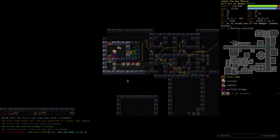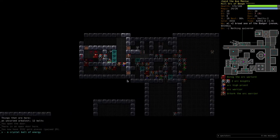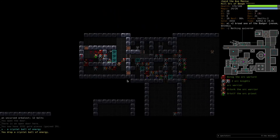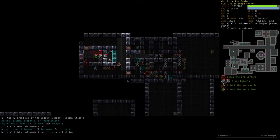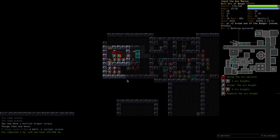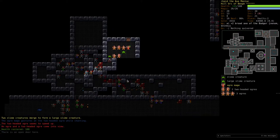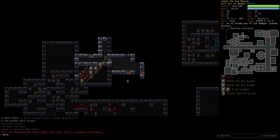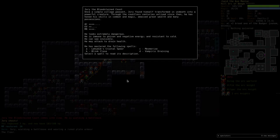Enchant the weapon. Ogres and slimes — there we go. And there's Jory, the Bloodstained Count — extremely dangerous.